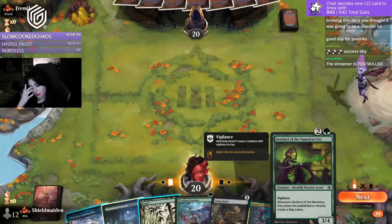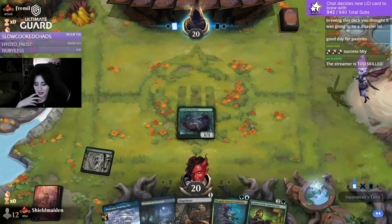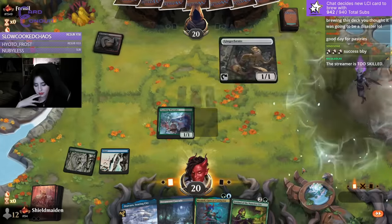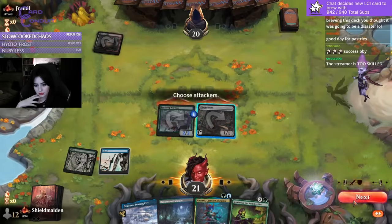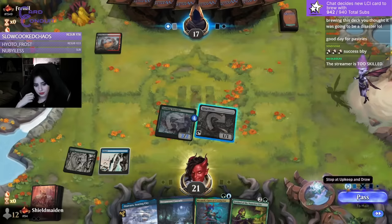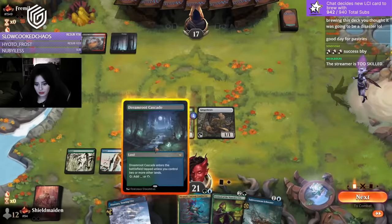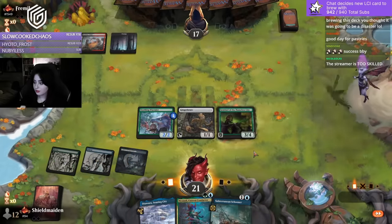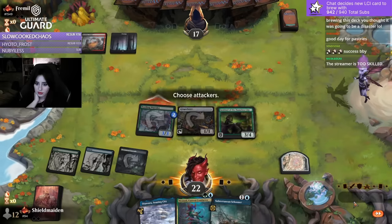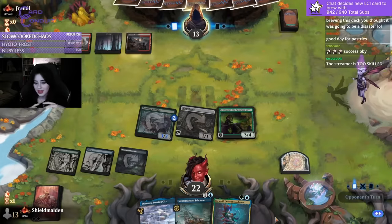We have the Nikanzel Sentinel value, that's pretty good. Gingerbrute and Sentinel value as well. Activating our boy. My brews have been pretty successful - ever since LCI dropped my brews have been doing pretty well. The Amalia one was good, pirates has been great, the white flash was really good too. Brews have been on fire. Now this thing, this monstrosity...